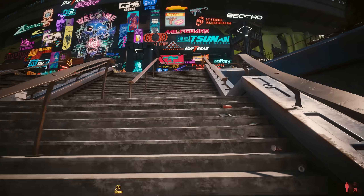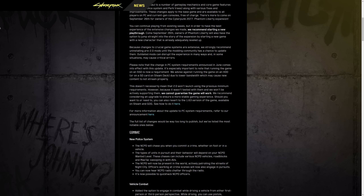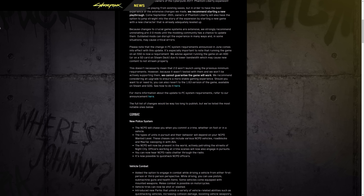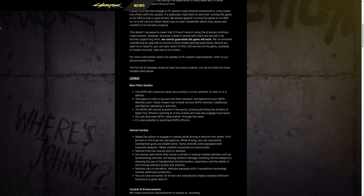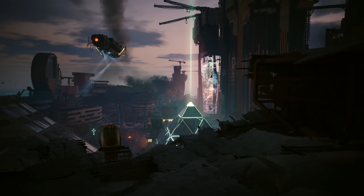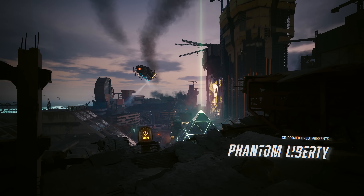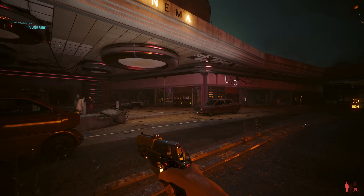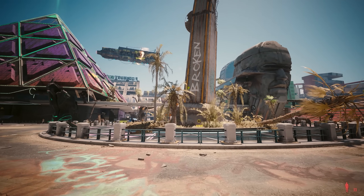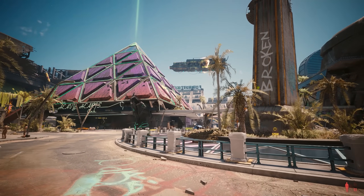Last week CD Projekt Red released Update 2.0 for Cyberpunk 2077. This new update serves as an overhaul of the whole game, introducing new mechanics and major gameplay improvements. Alongside Update 2.0, CDPR also released the first and probably the last expansion for the game, Phantom Liberty, which introduces a new city district called Dogtown. In terms of visuals, it's evident that this expansion has made some noticeable improvements, particularly when it comes to geometric complexity.